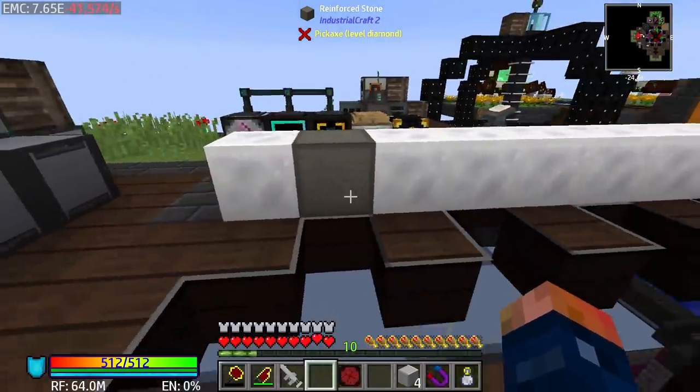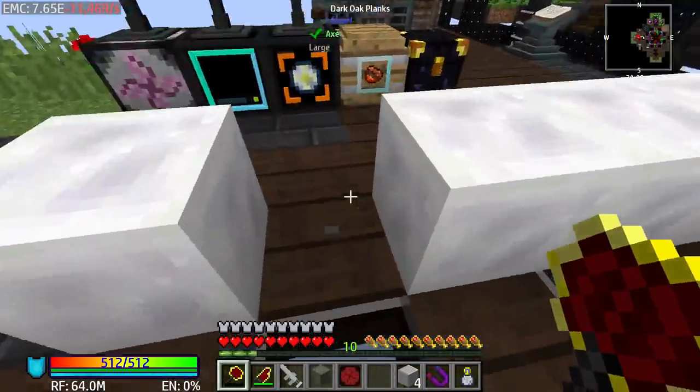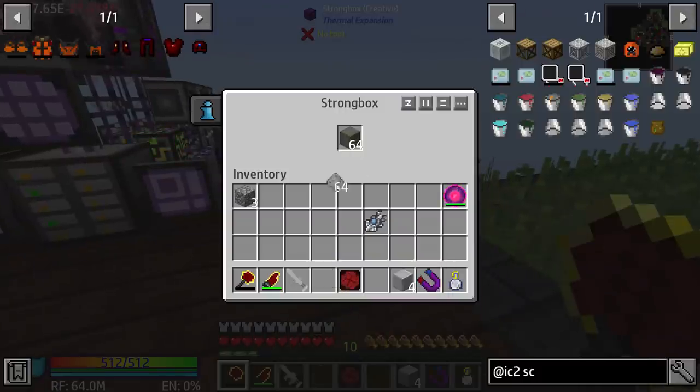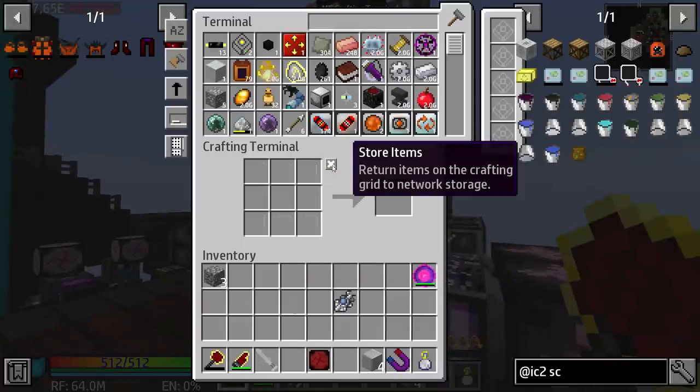Right here - this is the reinforced stone that we are actually needing. That's the only way you can make it. Now we have enough to be able to make our machines, which is awesome.